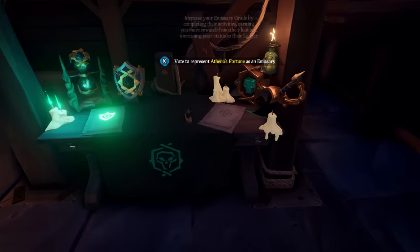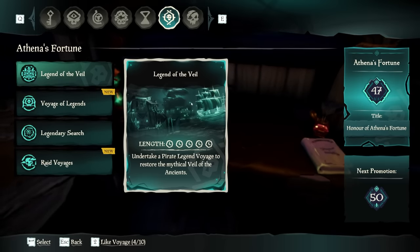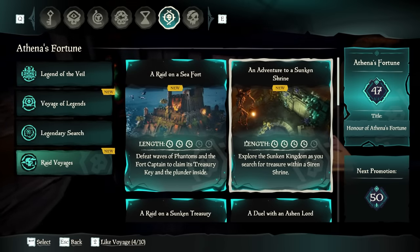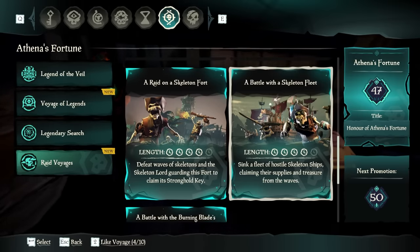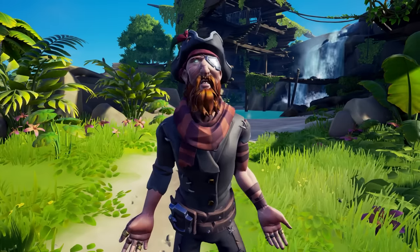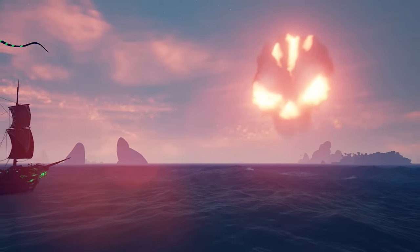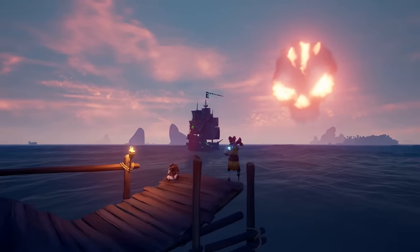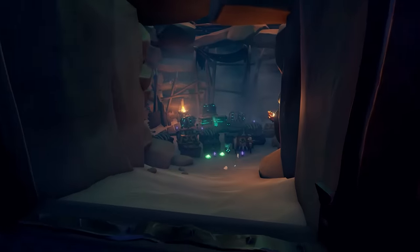Athena, the endgame trading company, is a marathon, not a sprint. Emergent loot won't cut it, so focus on Athena-specific voyages like Legends of the Veil or raid voyages, especially the Skelly Fleet. Legends of the Veil guarantees grade 5 and is probably the easiest route. Raid voyages break the monotony, and for Athena, the Skelly Fleet is the most lucrative. It's easy to do and gets you decent loot for 5 to 10 minutes of work — and as a bonus, completing the Skelly Fleet has a chance to spawn a Fort of Fortune, which is very lucrative for Athena rep.